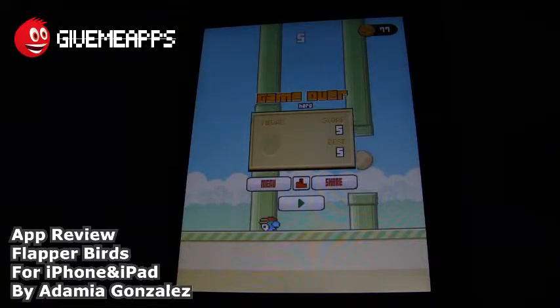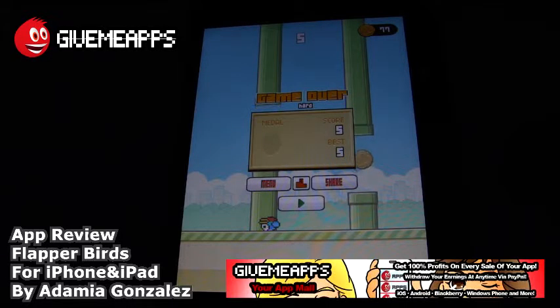There are so many spin-offs of this game, and none of the games that we've reviewed so far — we've reviewed quite a few — have this many options. So this is Flapper Birds by Adamian Gonzalez for the iPhone and iPad. You are checking out our YouTube channel at YouTube.com slash GimmeApps, the world's number one independent app store. Download an Android app, check out iPhone and Windows Phone Showcase. You pay no developer fees, you get to keep up to 100% of your profits, and we'll send your earnings by PayPal whenever you want. No app store does that.